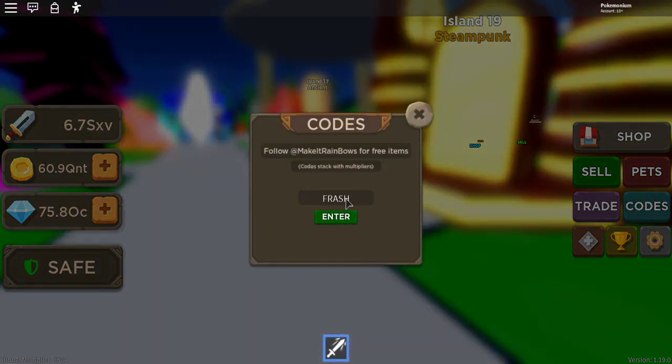The new code is 'frash' — just like that. That gives you gems; how many gems depends on how far you are in the game. Then we got code 'sub to snow rbx' — that gives you more gems. The third code is 'mk' — just like that, about 60 more gems for me. And then we get code 'opa opa' — just like that. More gems, can't go wrong. Gems help you open the new eggs and things.